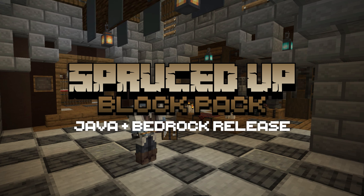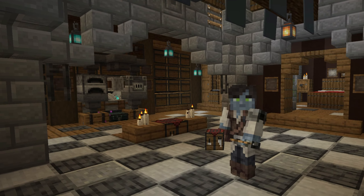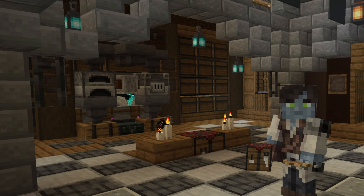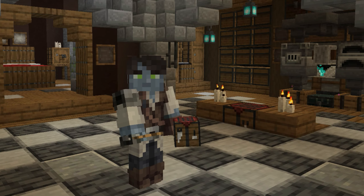If you haven't already figured it out from the name of the pack, this one's all about replacing as much of the wood in the decorative block textures with spruce as possible, along with adding some consistency to the iron bits of those textures, and just generally updating some of the vanilla block textures to fit better in your medieval, fantasy, and steampunk worlds.